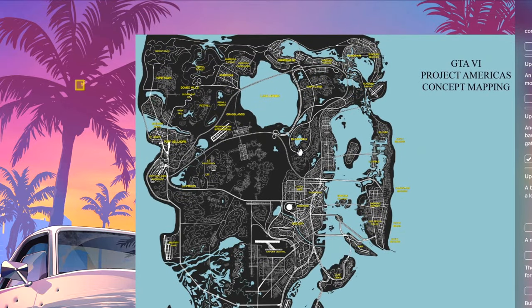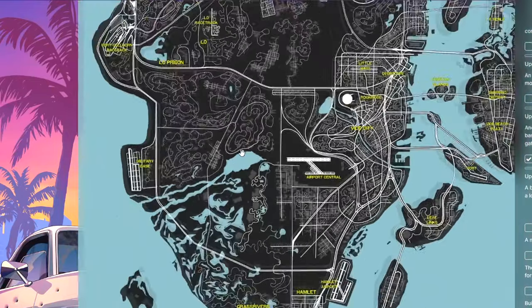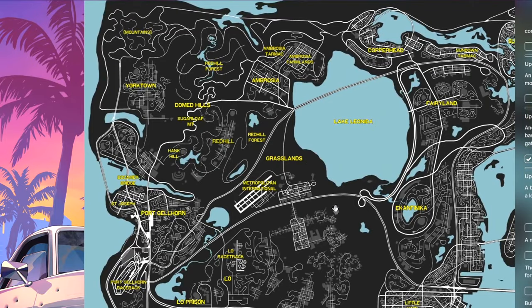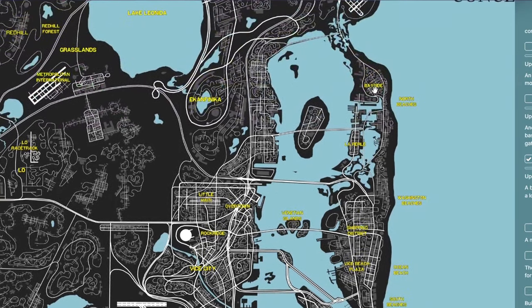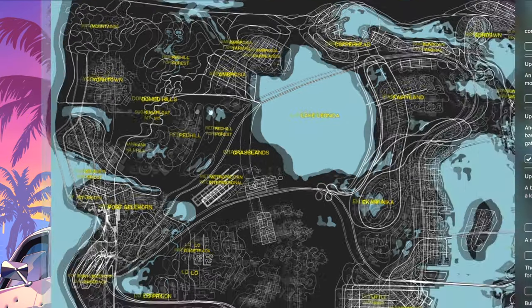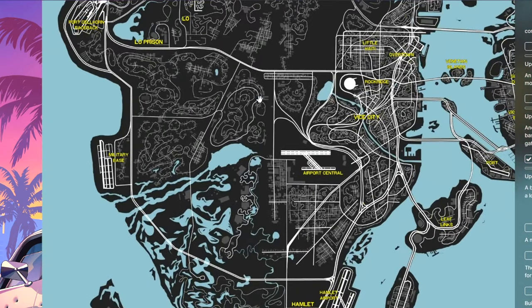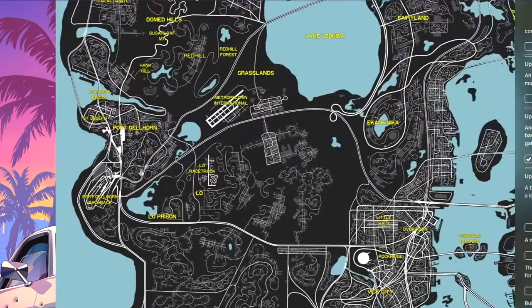Keep in mind this map is mostly based off speculation and a little bit off the leaks. The Vice City beach area is confirmed from the trailer and leaks, but a lot of this middle area we haven't seen is completely speculation. Instead of being stuck to one area of Vice City for all our businesses, MC warehouses and everything, we actually get to branch off — maybe a business up in the bayside, all the way up in Yorktown, even up in Sundown. We get to move east and west and visit other cities, which is really cool.